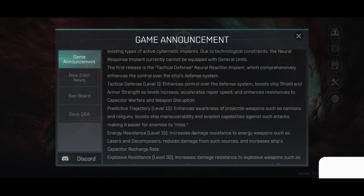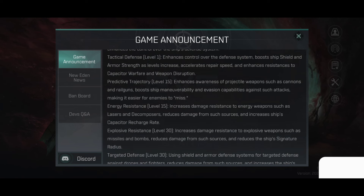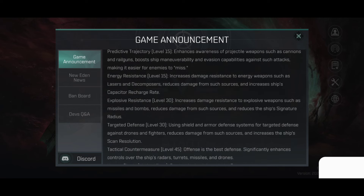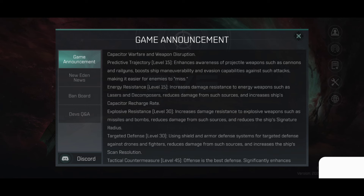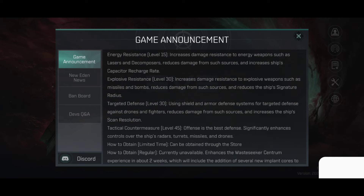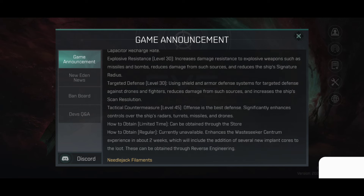Tactical Defense Level 1 enhances control over the defense system, boosts the ship's shield and armor strength as level increases, accelerates repair speed, and enhances resistances to capacitor warfare and weapon disruption. Predicted Trajectory Level 15 enhances awareness of projectile weapons such as cannons, boosts ship maneuverability and evasion capabilities against such attacks, making it easier for enemies to miss. Energy Resistance increases damage resistance to energy weapons such as lasers and reduces damage from such sources, and increases the ship's capacitor recharge rate. Explosive Resistance Level 30 increases damage resistance to explosive weapons such as missiles and bombs, reduces damage, and reduces the ship's signature radius. Targeted Defense Level 30 uses shield and armor defense systems for targeted defense against drones and fighters, reduces damage, and increases the ship's scan resolution.